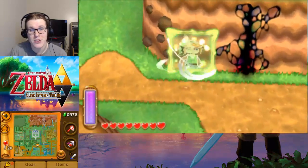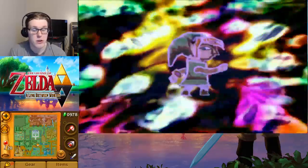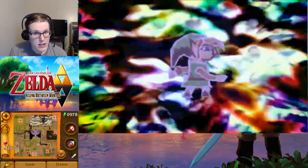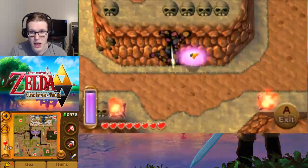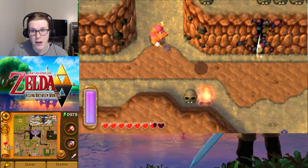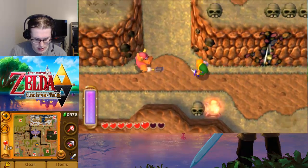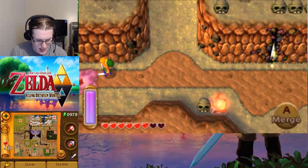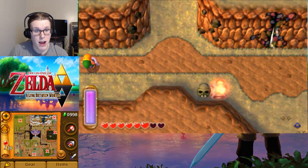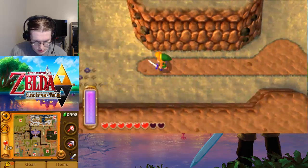Good morning and welcome back to The Legend of Zelda: A Link Between Worlds. In the last part, we finished up the Overworld Mai Mais. I went through all of the Underworld ones and just saw what we could get. Apparently, we are able to go after basically the rest of them really easily. There's none that are restricted from us anymore, so we're going to start with that.